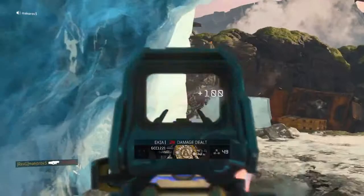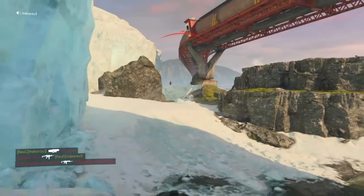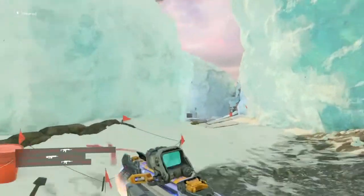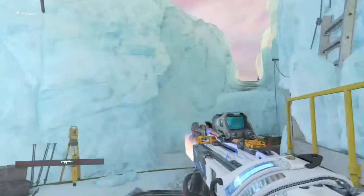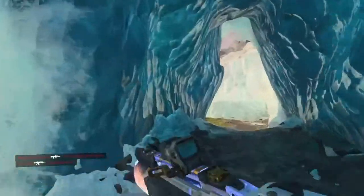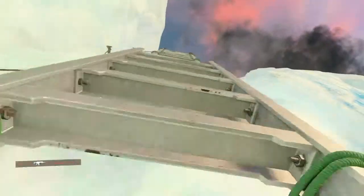Next we have the Tiger Shark LMG, which is a new LMG that is supposed to be fast-paced, fast-firing, and lightweight compared to the heavier versions like the Titan and the VKM.